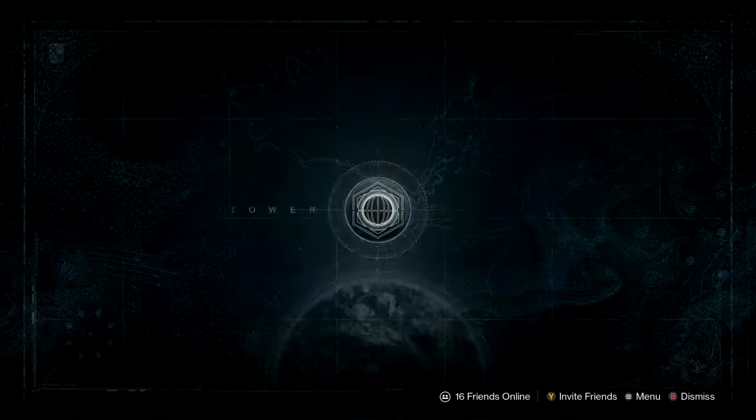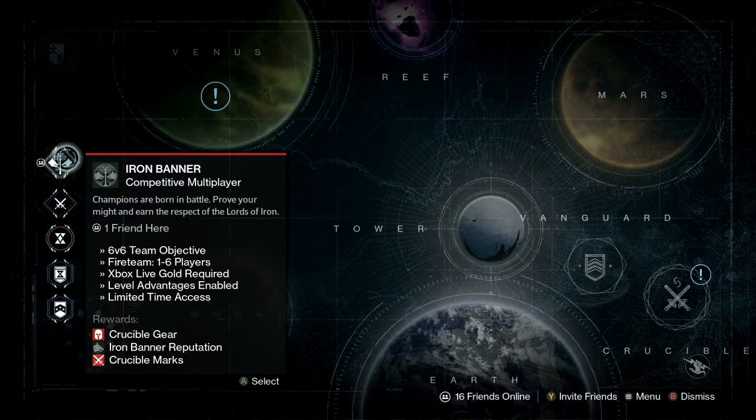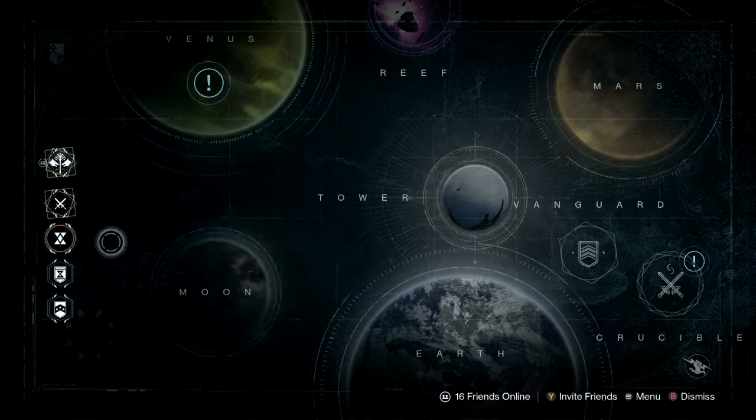If you click on set destination, you'll notice that in the top left corner, kind of by where your other things are, you've got the Iron Banner now, which is a competitive multiplayer playlist. You can see it's over here by where your daily story and the Nightfall and stuff is.